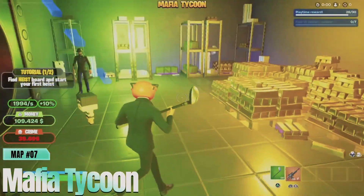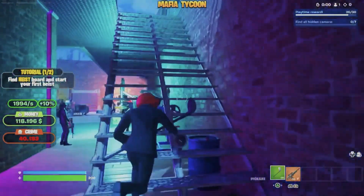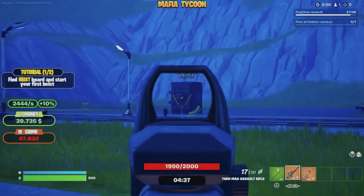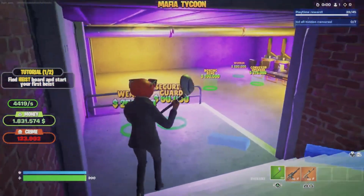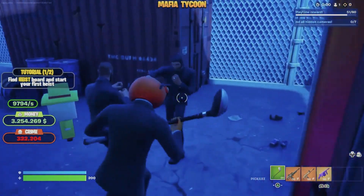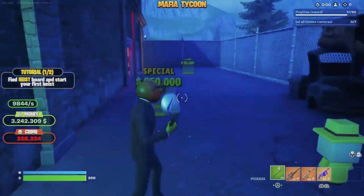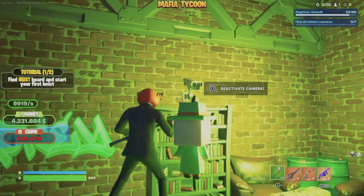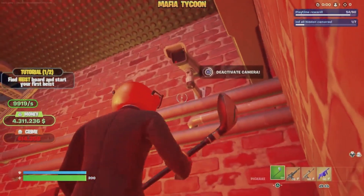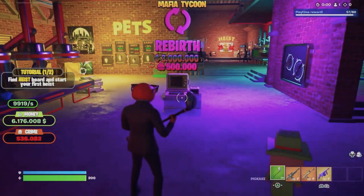At number 7, we have Mafia Tycoon. Step into the shoes of a mob boss and navigate the underground world of crime and power. In this thrilling map, you'll manage various illegal operations from running casinos to executing heists. The dark and gritty atmosphere of Mafia Tycoon, combined with strategic gameplay, makes it a standout experience. You'll need to outsmart rivals, expand your territory, and keep the authorities at bay. The intense missions and the immersive storyline will keep you on the edge of your seat as you build your criminal empire.